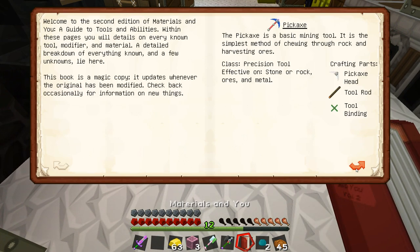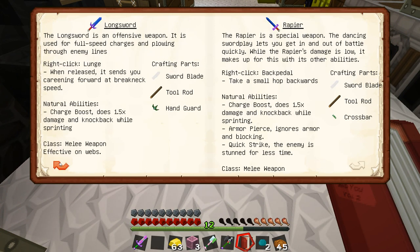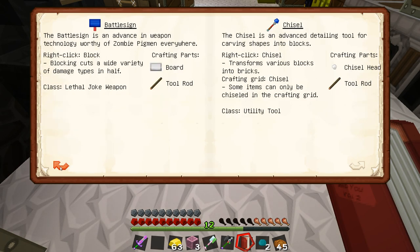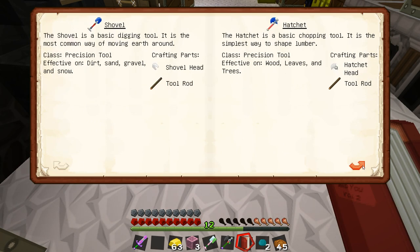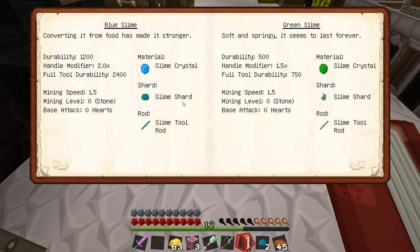Hold on, I might actually be reading that wrong. Let me get it over to the Tinkerer's tool station so you can actually see the details. It's got a durability of 1600 - that doesn't matter. What matters is slime crystals are a two times modifier. Blue slime handle: modifier two times. I thought it meant that I get two extra upgrade slots on it, but I always get the same number of upgrade slots on these tools.